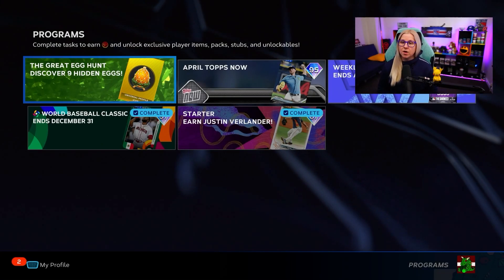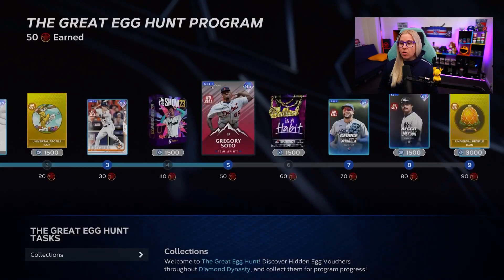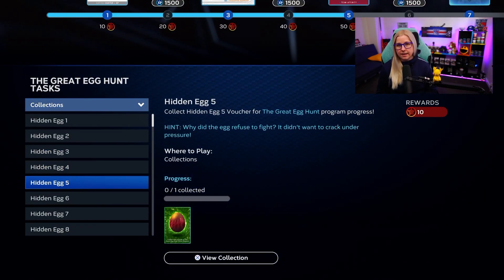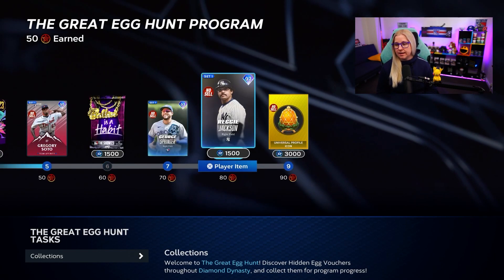MLB dropped the Greatest Egg Hunt Discover 9 Hidden Eggs program yesterday. So all you have to do is complete the egg hunt and find nine eggs. Every egg you trade it in and it gets you closer to completing the program.